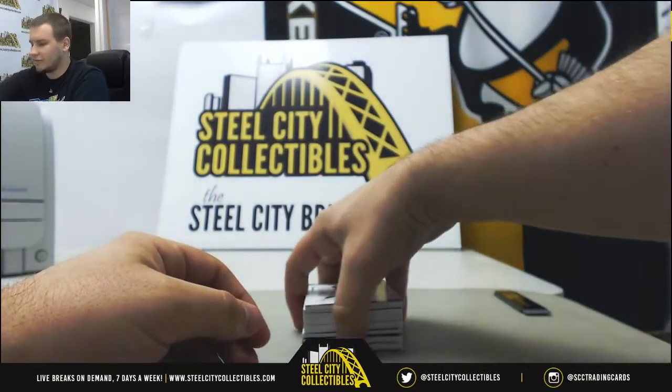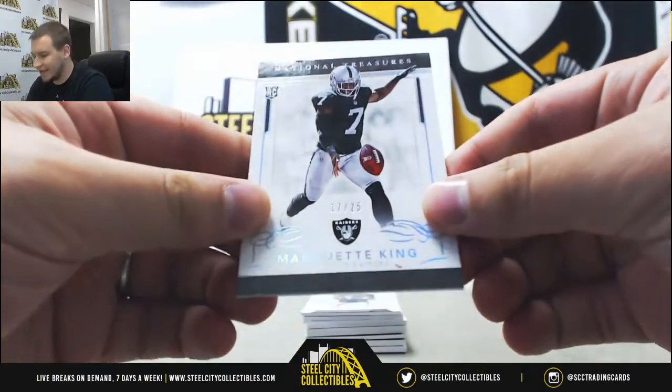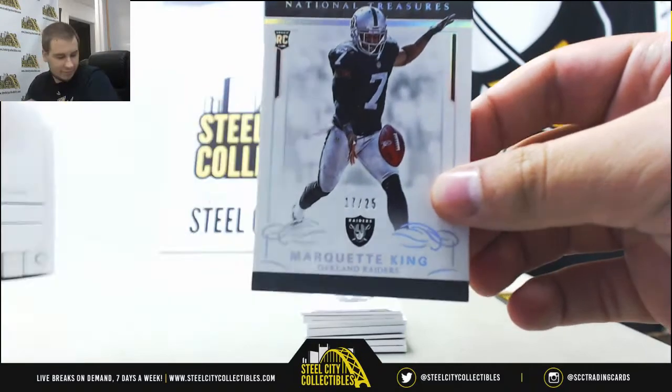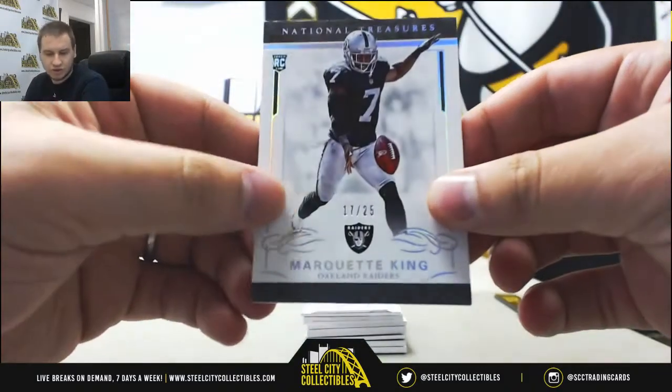Starting off with a base rookie — punter Marquette King for the Raiders, numbered 17 of 25. That will go to Earl L.